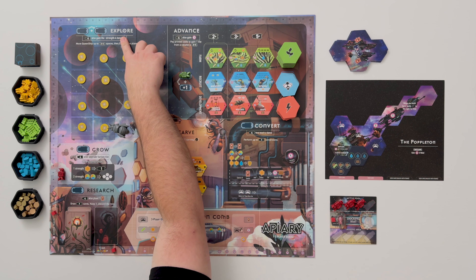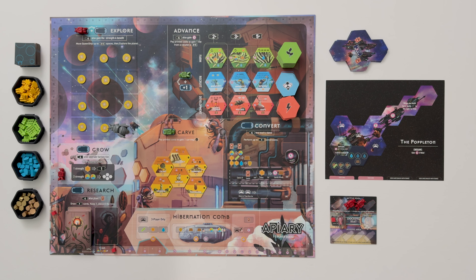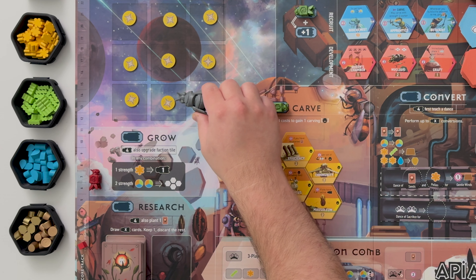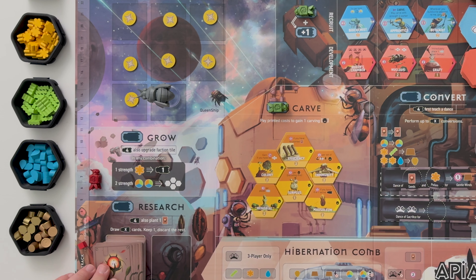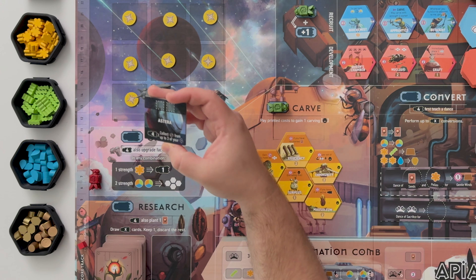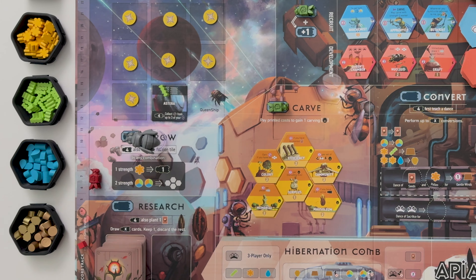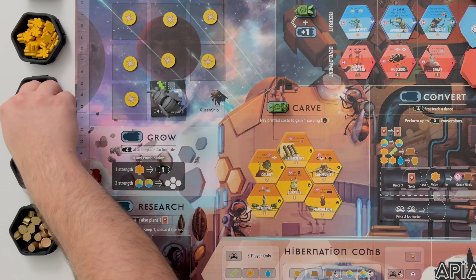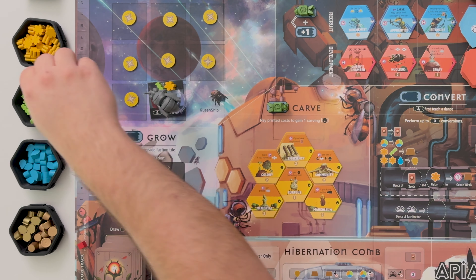My favorite action in this game is the explore action — it feels great. For example, if I place my strength-one worker bee there, I can move the queen bee, who represents a civilization, one space orthogonally. I flip this over and automatically get a benefit, which is a seed card. What's even better is you get to actually explore a planet and decide what resource you want to put on it. So there are two empty boxes — someone who visits here next will get to place another resource, and then I would get that resource. I love this action because throughout the entire game you're kind of building out the solar system, deciding what future worker placements and resources will be available for everyone.